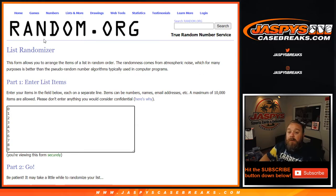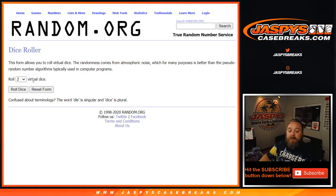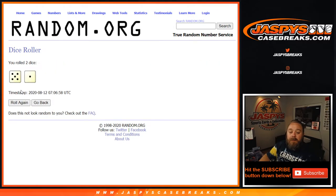The 1 spot will get all 1-of-1 cards that are live — not redemptions, any 1-of-1 cards that are live. So let's do a dice roll to see how many times we're gonna randomize both lists. It's a 5 and a 1, 6 times.